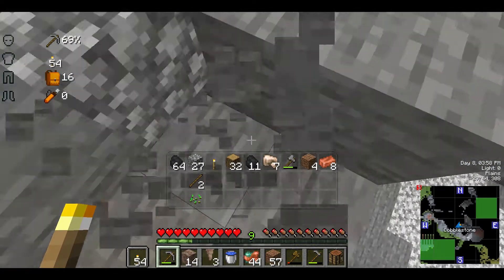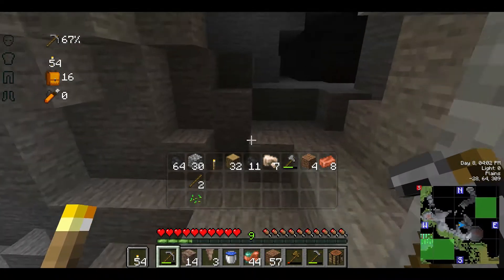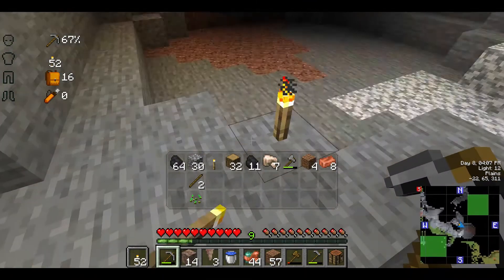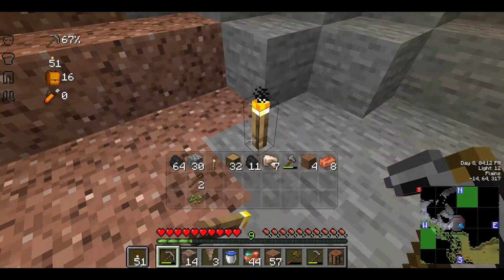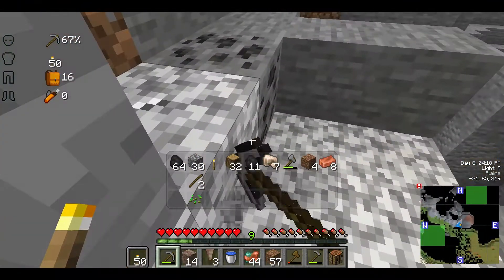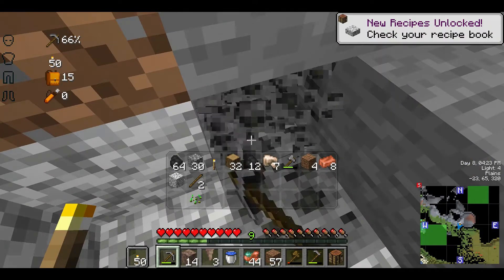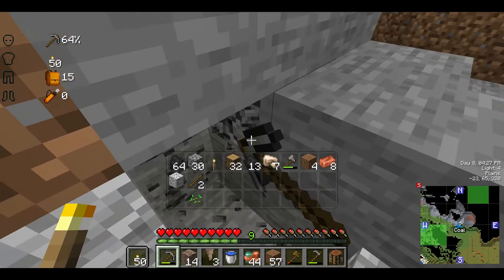Let's see if we can get into some of those caverns over here. This looks like a decent cave. As much as I love these caverns, I kind of hate them as well — especially when things don't go as planned. They're pretty to look at with the natural generation, but at the same point in time it is kind of frustrating.